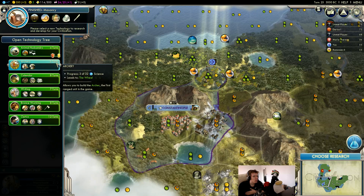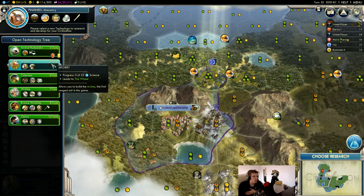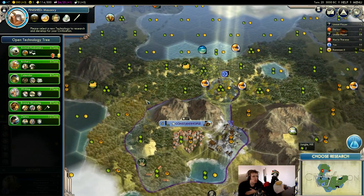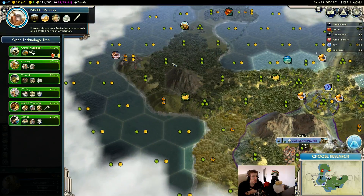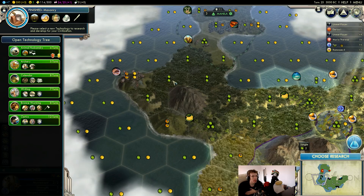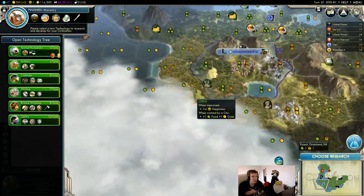Archery is also an option — I really wouldn't mind. We have an archer so we don't need to put out another one. We might actually want to build a settler. I'm thinking we want to plop a city up here, despite the fact that it's a bit meager — it's going to provide some science and it's going to give us a copper.